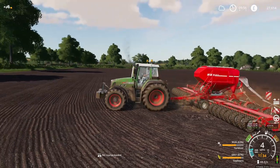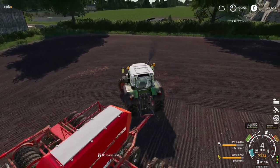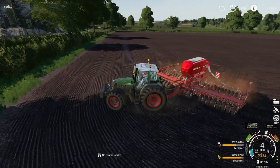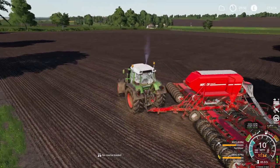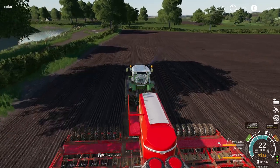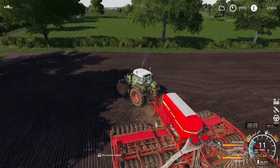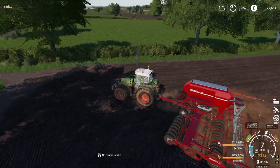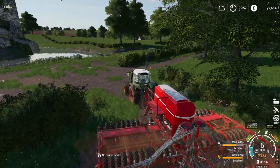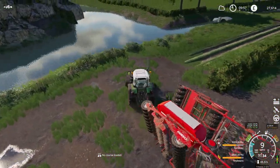Here we are, the end of the run. So while we're here we'll just get this little corner bit that he missed, and then we will head to our little tiny field - our smallest field, field 34. We'll get this folded up and head down the track.